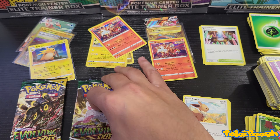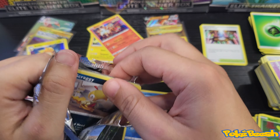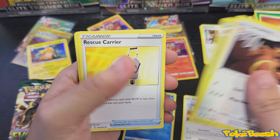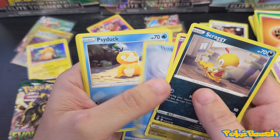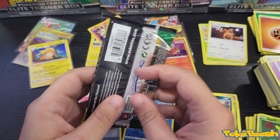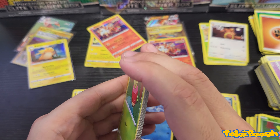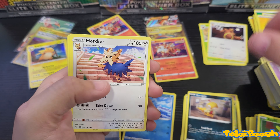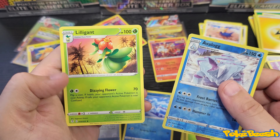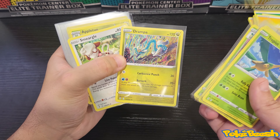Bergmite reverse and Wishiwashi non-hollow. Second to last pack — we got the Ursaring, Crustle, Rescue Carrier, Scraggy, Bagon, Woobat, Temple, Psyduck reverse, Ribbon Badge, and Regidrago hollow hit. Can this last pack have the Dragonite V or the alt art Dragonite V? We have a Lug reverse and Lilligant again. Let's do a quick little recap of the rares, reverse hollows, or better.